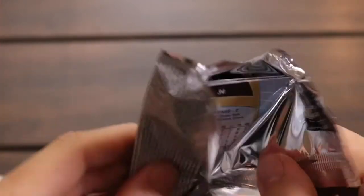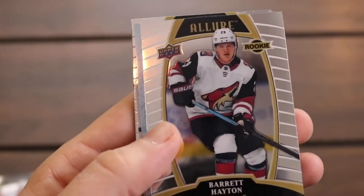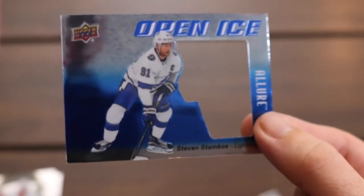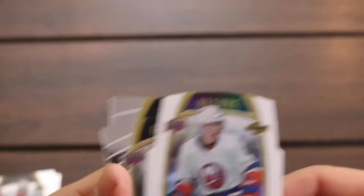I was surprised to find that this is also a retail product, and I found some of that retail product on a road trip passing through Alabama — I'll tell the whole story when I do some of that unboxing. Here's Nico Hischier, here's Barrett Hayton rookie card. Here's an Open Ice of Steven Stamkos — this is what the Open Ice cards look like, they have this piece in the middle where you can see kind of right through it. And then there's a Stamkos base — we got the Stamkos base and the Stamkos Open Ice in the same pack. That's the second pack where we've had the same player twice.